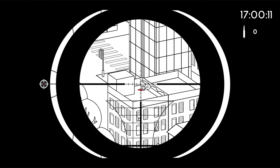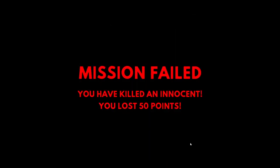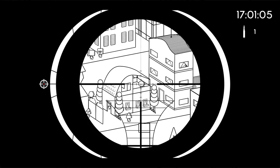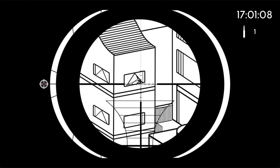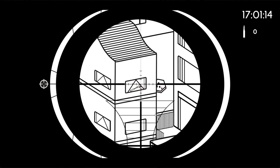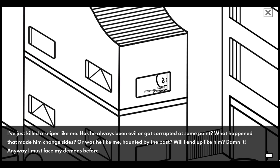It's him, no question. What if I just kill the chancellor? No achievement for killing the target. Enough screwing around - I've got an assassination attempt to stop. This is basically just a guessing game at this point. Oh shit, there he is! Okay, let's align this - there we go. Took me a few tries but I got it. He did have a gun. Has he always been evil or got corrupted? Will I end up like him?